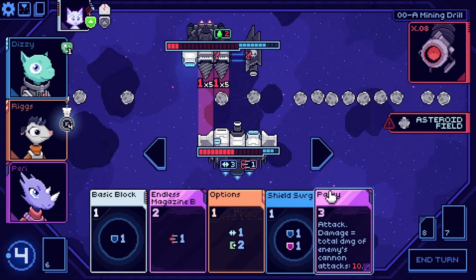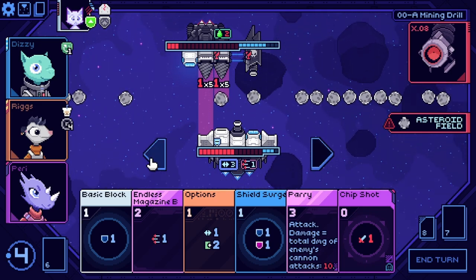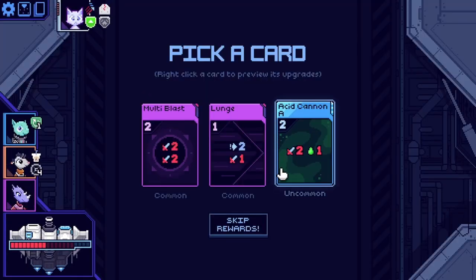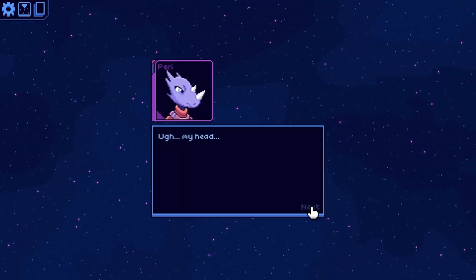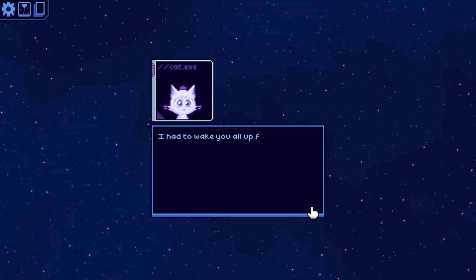You have three energy points to spend on cards, and you have the advantage of seeing what the opposing ship will be doing on their turn. This means you'll know how you need to dodge to evade their fire, or how many shield points you'll need to negate it. In many situations you'll be given the opportunity to expand your deck with new cards, and these offer more advanced abilities, like adding one attack power to every shot fired during that turn.